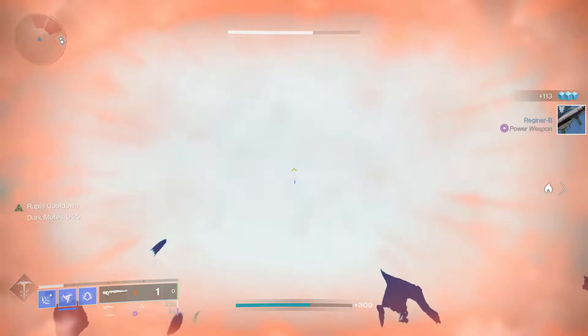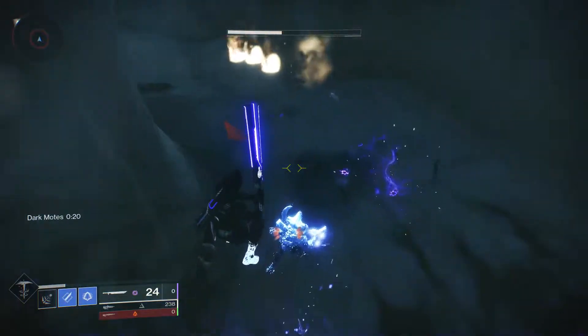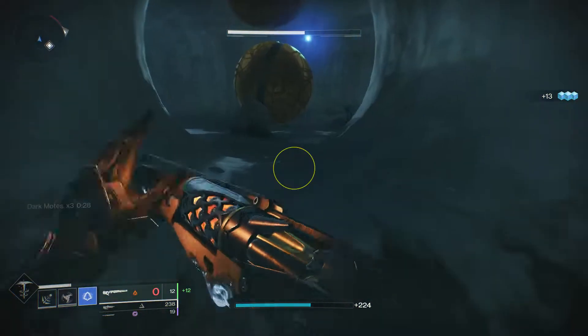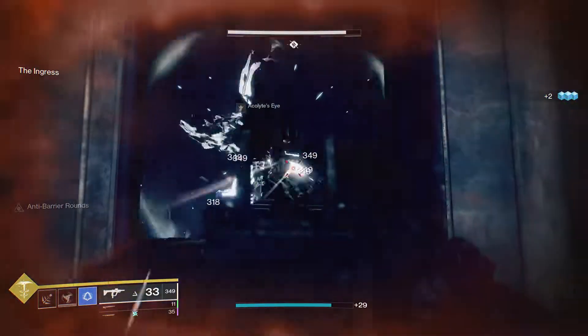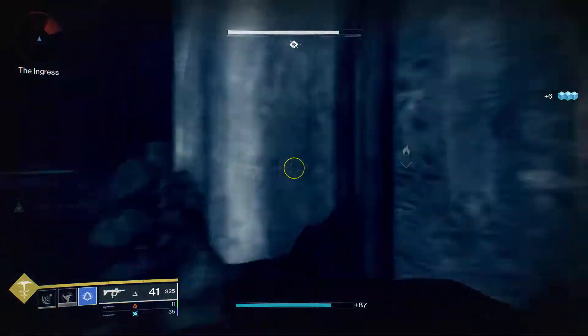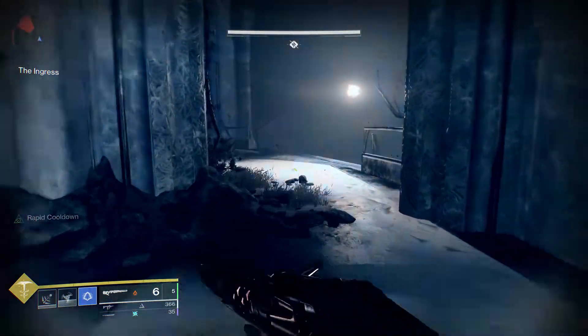So which one actually hits harder? Which one is more practical for use in instanced activities? Well, based on the numbers, that second question is actually pretty easy. The Chaperone will always be more practical because it's easier. With base damage, no critical modifiers, and no buffs, Duality will always fall short. It's an energy shotgun — it might hit hard, but it can't out-damage a kinetic weapon of the same general class.